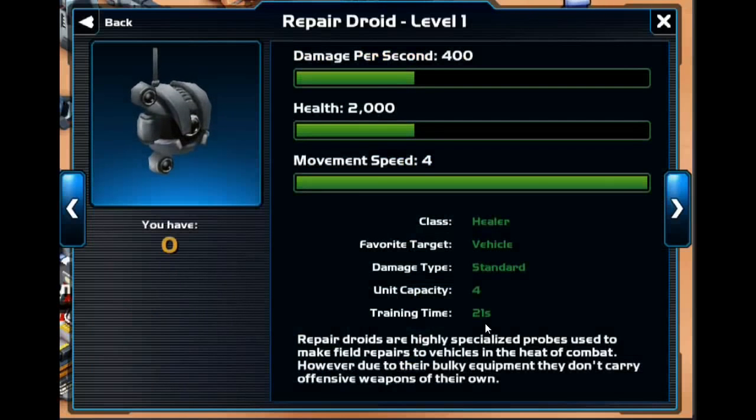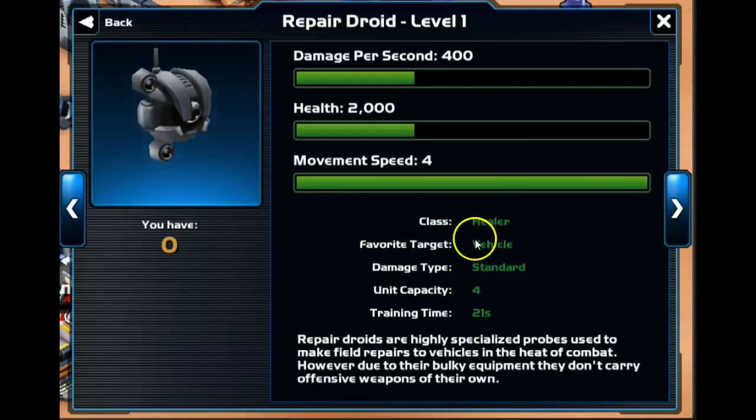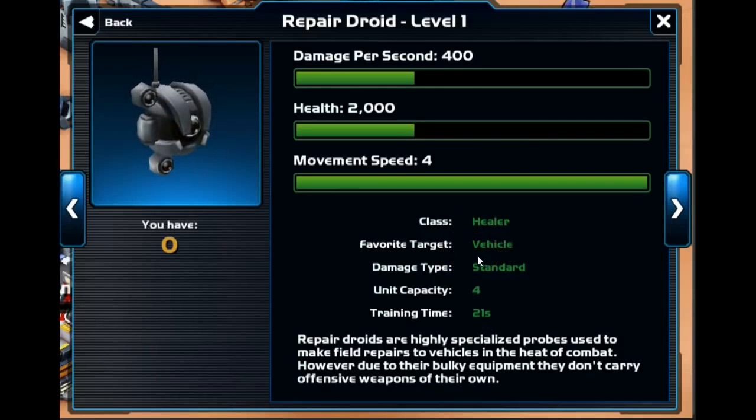At level 5 you unlock the Repair Droid, and this is a really, really good unit. This is a healer class unit, so it actually heals vehicles. You'll get to play around with these in campaign mode and test them out against — I believe it's the Jawas. You use two of these guys with an elite hero AT-ST and they take out the entire base, no problem, no questions asked. These guys are pretty cheap — they cost 4 unit spots and are only 21 seconds to make.